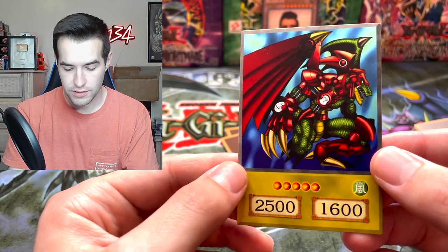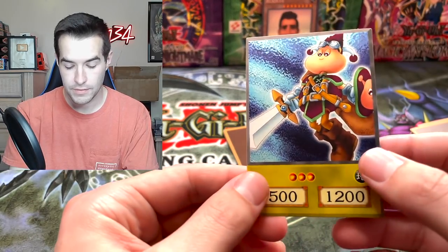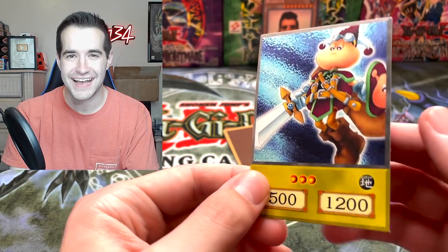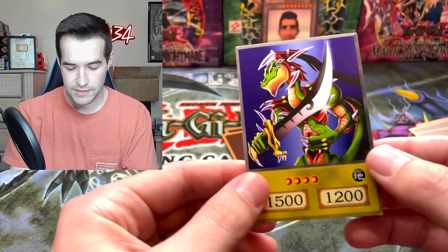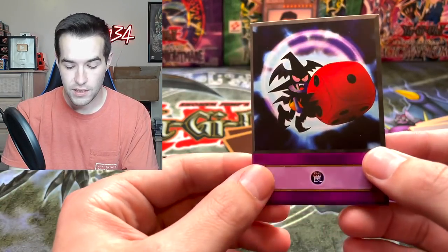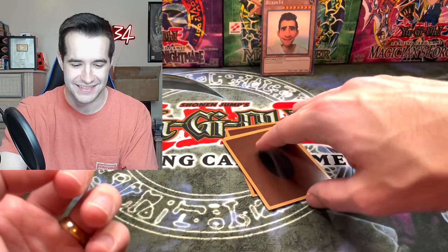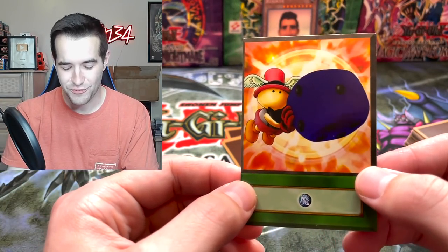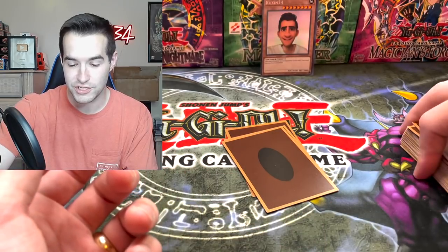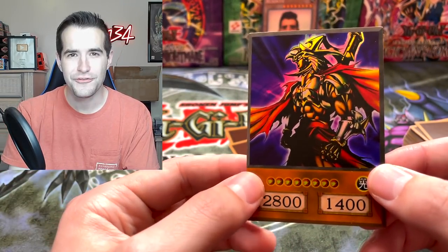Alligator - is it Alligator Warrior or something? I can't remember what that guy's called. Swordsman of Landstar - it's a classic. There's the Alligator Sword, there it is. We're getting to the hollows. The Skull Dice - so there's like Joey's deck. Graceful Dice - this might actually be Joey's deck. Now that I think about it, this is definitely Joey's deck. Guildford the Lightning.